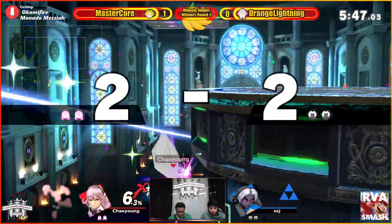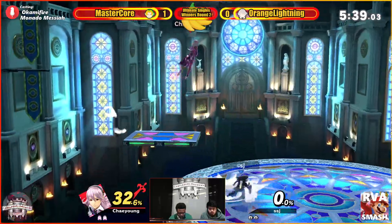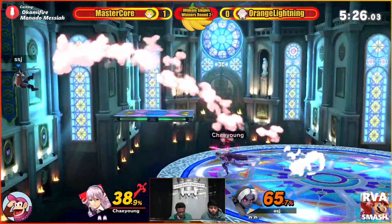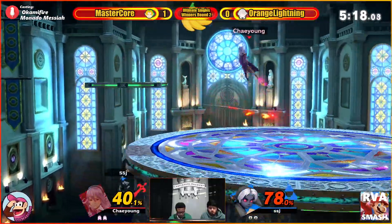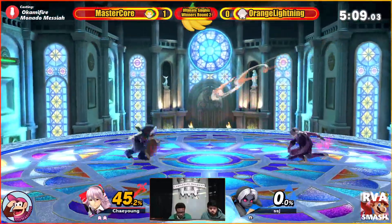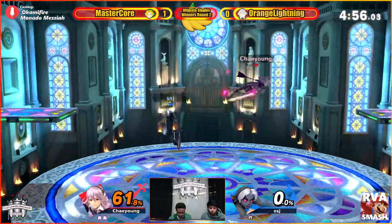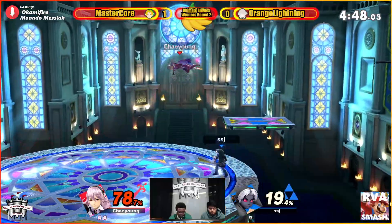Nice back air. Going in for another one making sure he's dead. Definitely not having too much extra credit on his belt right now — getting hit by two fairs. It gives him that space to come back with the airspace. Nice nair coming out. He's living — definitely careful with his recovery. Nice grab from orange lightning sitting at 78%. MasterCore not knowing what to do with his character, losing the hookshot and dying for it. Orange lightning definitely eating up this stock lead right now at 57%, but having a hard time getting in — young link just peppering him with fire arrows.